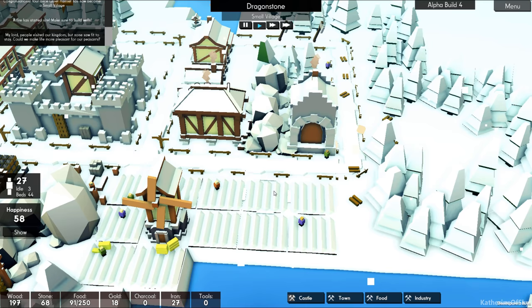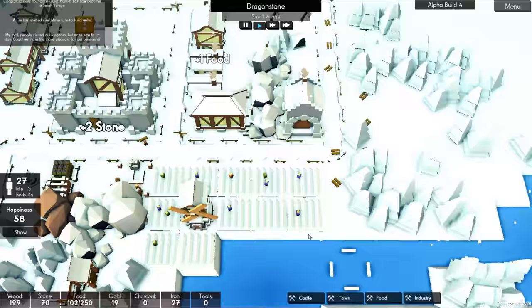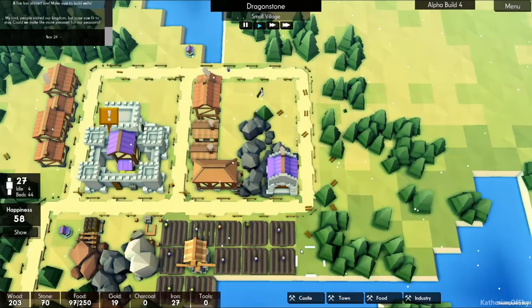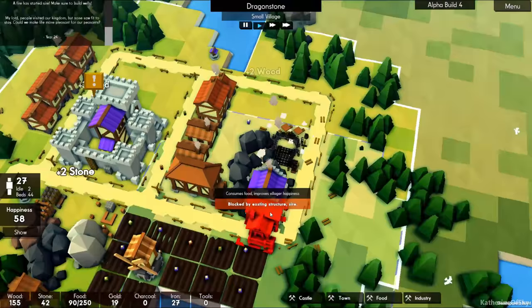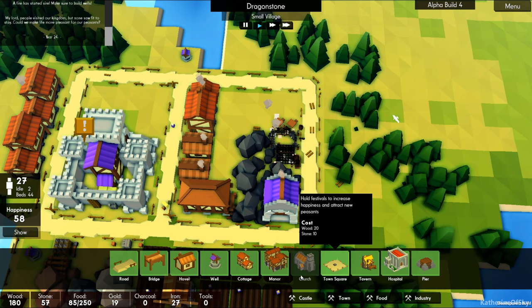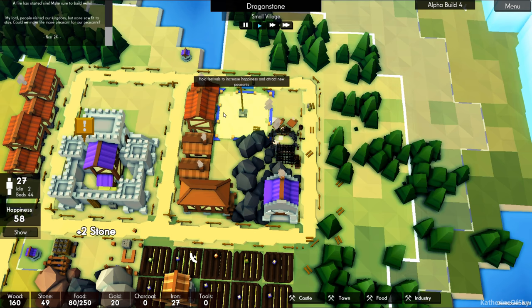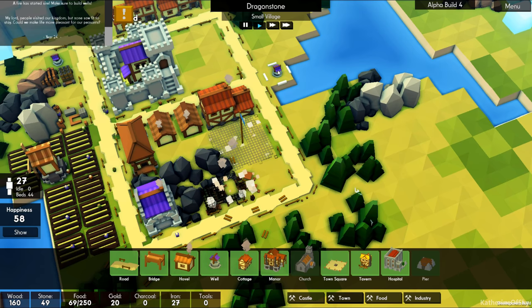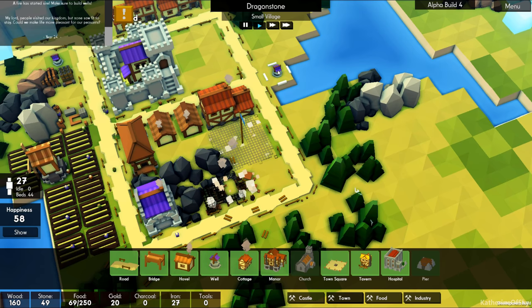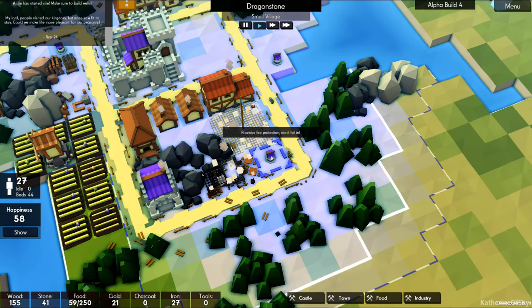How much food do we have? We have 91 of 250, which is not a lot — definitely not enough. We have three idle people. How much housing? We have 44 beds. Maybe people will come in. We do need to build some stuff — to build a tavern is good; that will fit there very beautifully. The town square is also important, I think. The well — how far does it cover? It covers a good distance, but maybe I'll put one there anyway. You can never have too many wells; they don't really cost anything to maintain.